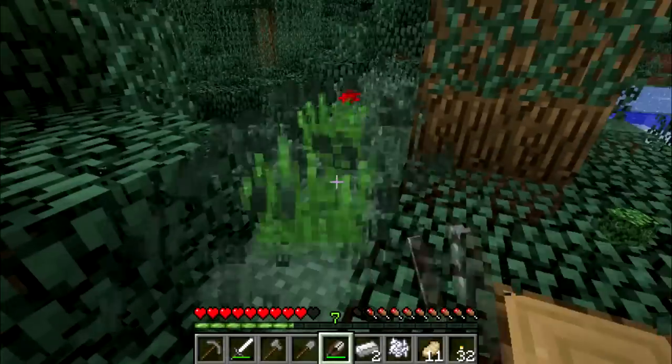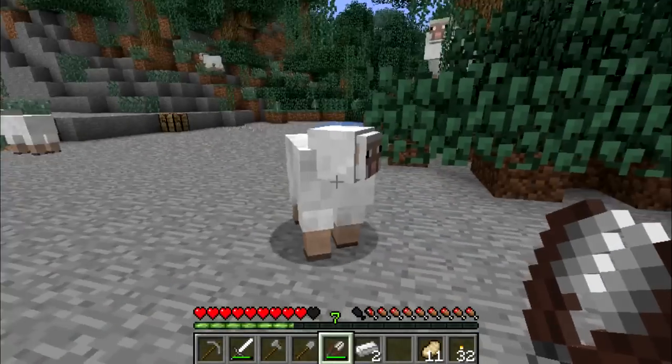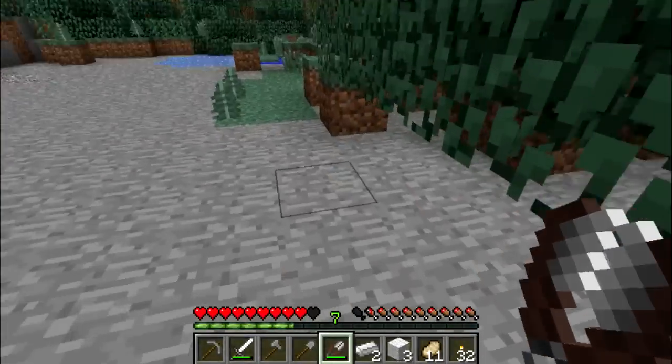With shears you can successfully harvest leaf blocks, tall grass, and vines. They can also be used to harvest wool from sheep, and they drop more wool than if you kill the sheep.